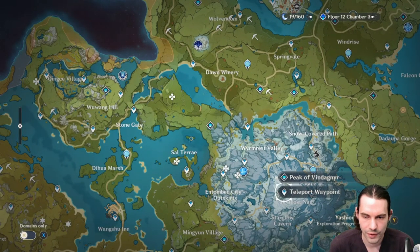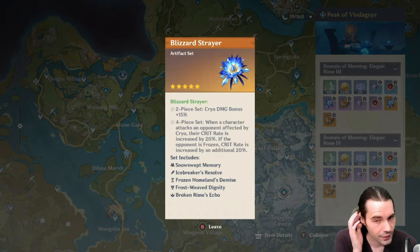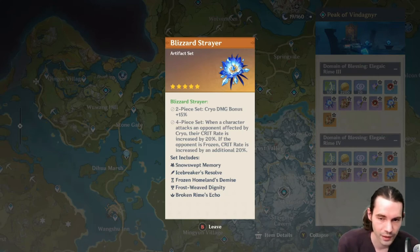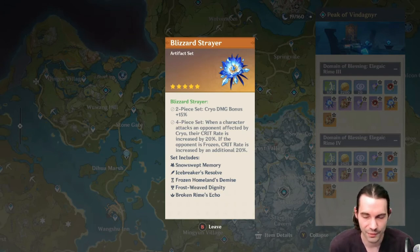The Blizzard Strayer set, found in the Dragonspine domain, gives a 2-piece cryo damage bonus of plus 15%. The 4-piece: when attacking an opponent affected by cryo, crit rate is increased by 20%; if the opponent is frozen, crit rate is increased by an additional 20% — so up to 40% extra crit rate in the best case. This is very good on every cryo character: Ganyu, Ayaka, Zhongyun. It's an offensive set made for damage dealers.